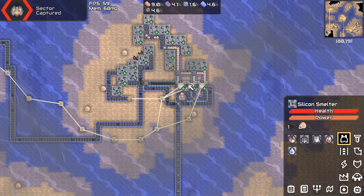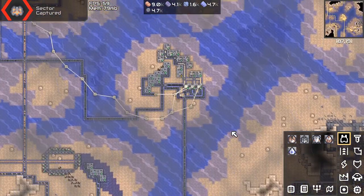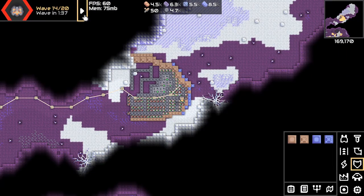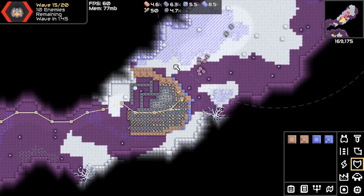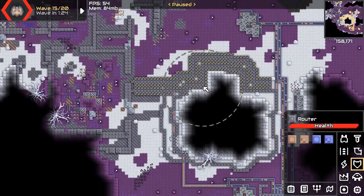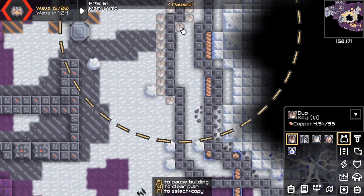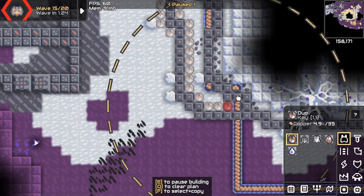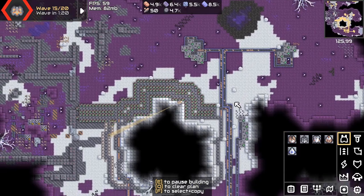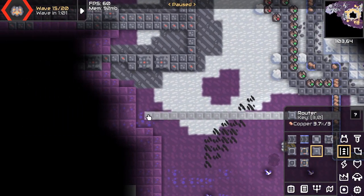I want to visit Windswept Islands because I want to show something I didn't show anyone. So this is my silicon smelter machine — I don't know what to call it — which is powered by... this is something I did off-camera. This is what I did in the last episode. It's quite ridiculous. Let's do another round. Guardian approaching in 10 waves. I actually want to remove this because I want them to go down here — it's quite risky since we haven't completed it yet, but let's finish this first.